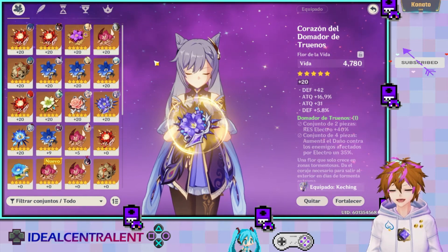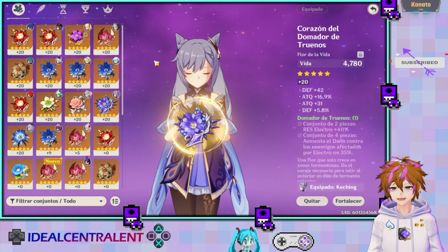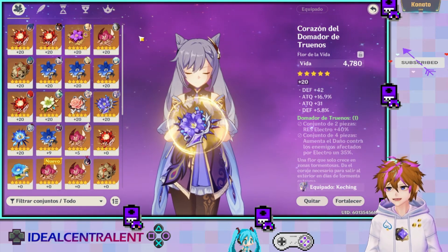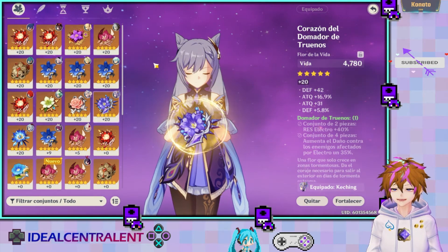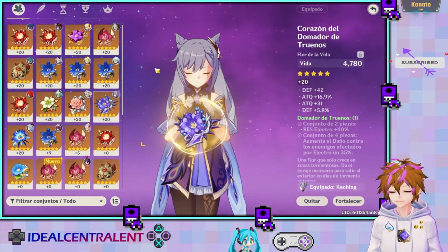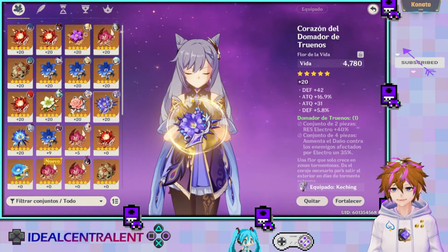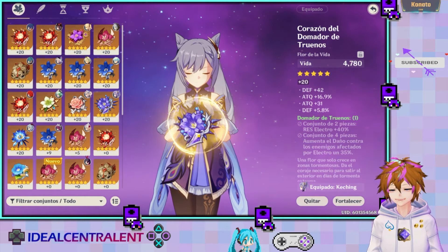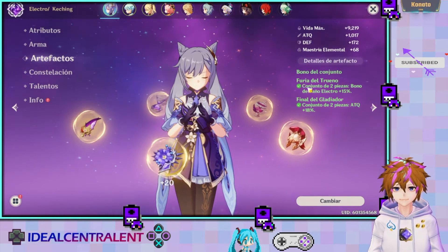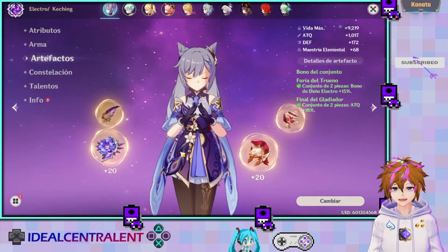Si llego a ponerle otros artefactos y hacer más daño, pues voy a hacer una rebuild de Keqing. Ya casi que termine con los personajes, voy a comenzar a hacer rebuild, ya que algunos personajes están más fuertes que antes. Lo que le puse fue el set de Gladiador y el set de Furia del Trueno, que nos aumenta 15% el daño electro y 18% el ataque.